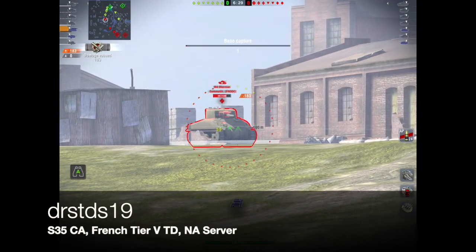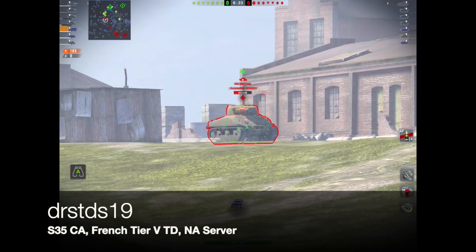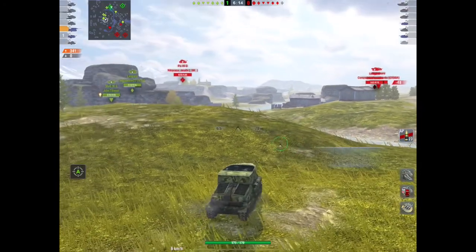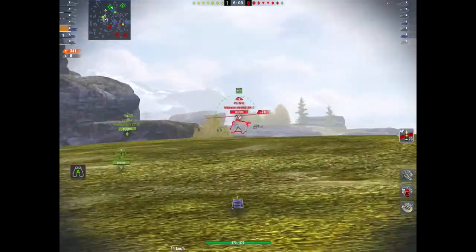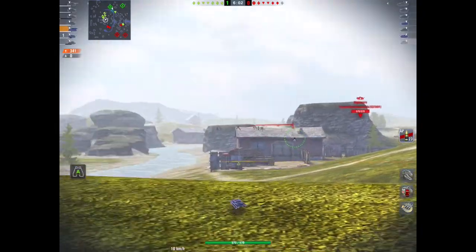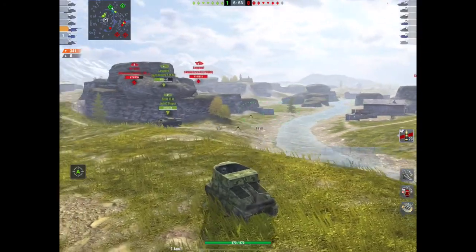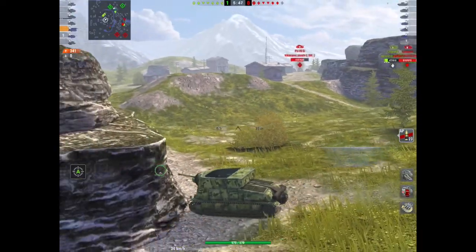Straight off the bat we go to Dr. Tards19 rolling out in the S35CA, the French tier 5 TD on the North American server here on Falls Creek. I love the little bathtub - I think it's a fantastic tank. It's not the easiest tank to play but it's quite a nice little gem. It's got crap armor, crap gun depression, it doesn't move very quickly, but it does pack a powerful punch.